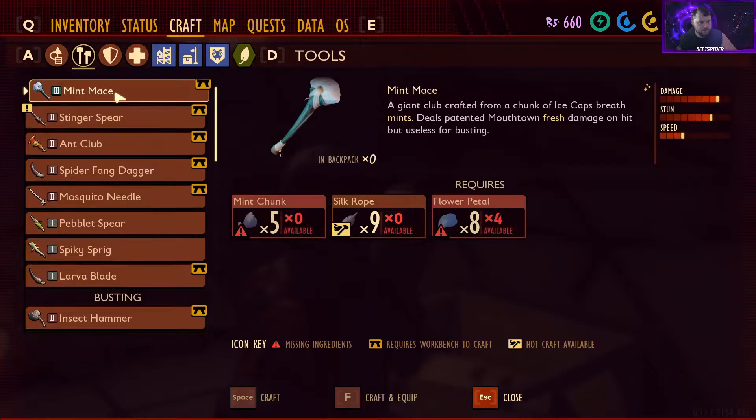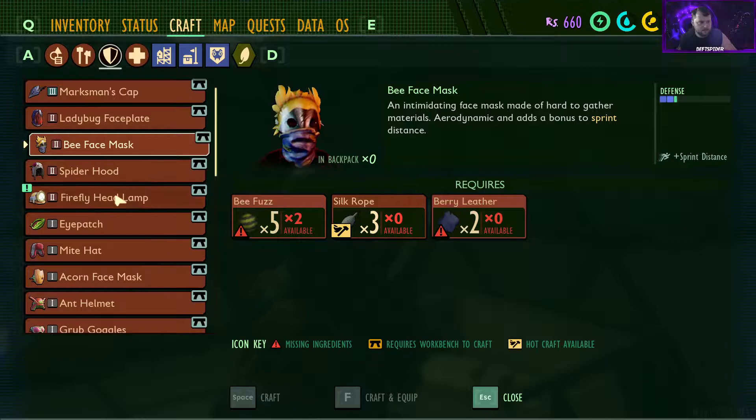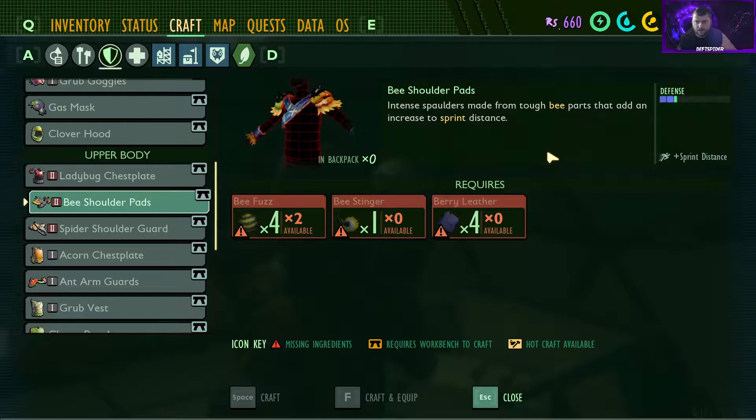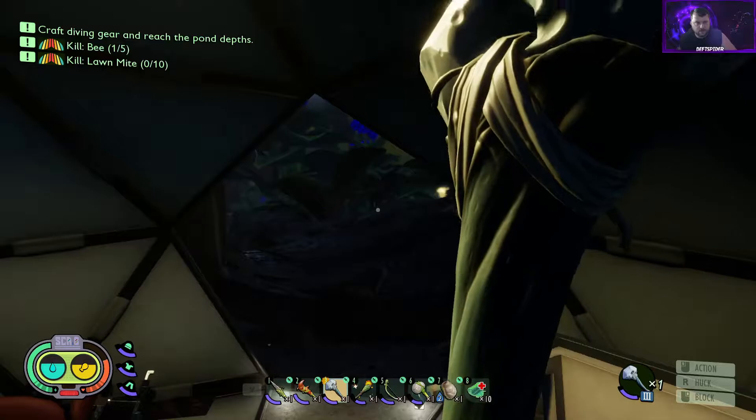We need five bee fuzz, a bee stinger, and some silk rope for the stinger spear. The bee armor gives decent defense and better sprint distance. The firefly headlamp just gives us light. The bee shoulder pads give more sprint distance. And the shin guards give more sprint distance as well. So that's the new stuff from killing a bee — looks like we're gonna need quite a few parts.